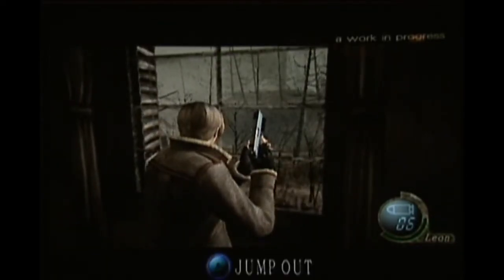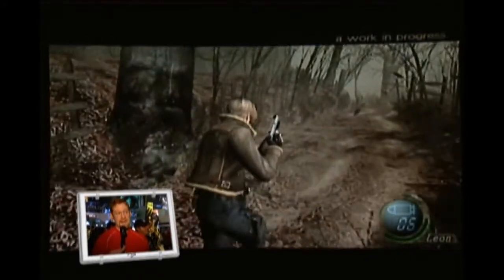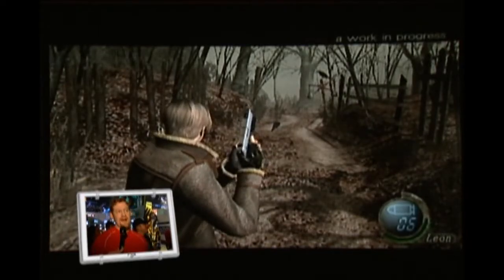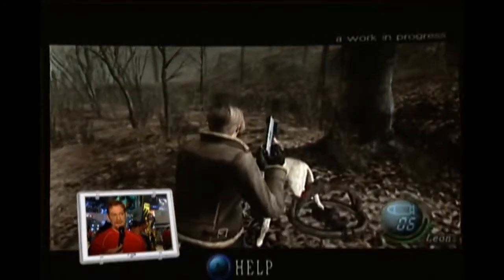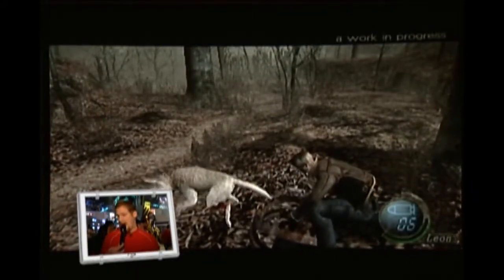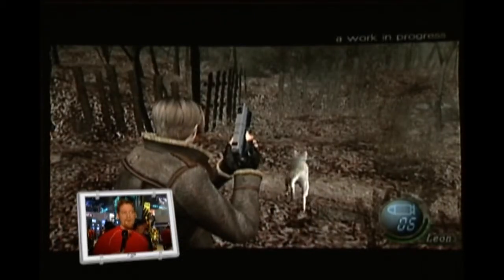Here's the window — press A to jump out. Bam! Leon's gotten a lot more flexible than the previous Resident Evils. What makes these crazed villagers so unique — they're not people, they're not zombies — is that they're smart. Previous Resident Evil mainstay enemies were the zombies, and the producer felt they were boring. They're slow, they're easy to dodge — you just sit there and pick them off one, two, three, four, and they're dead. What's fun in that?